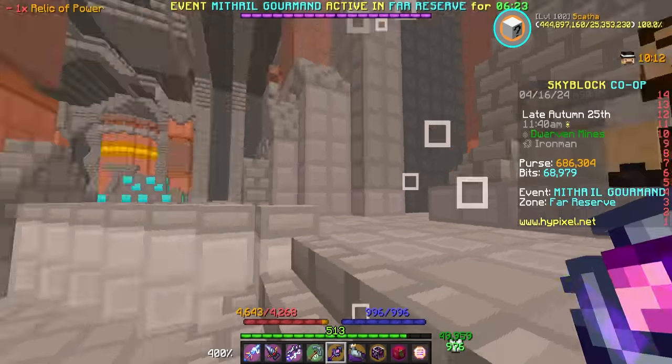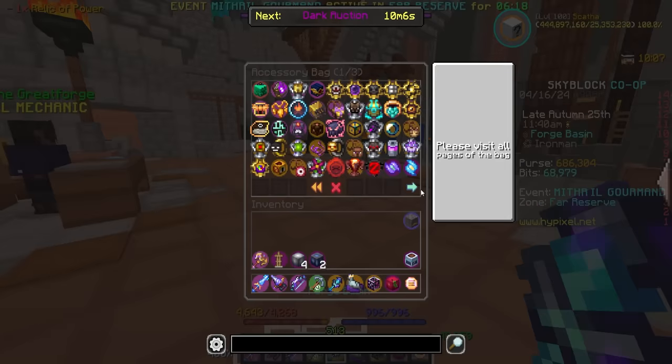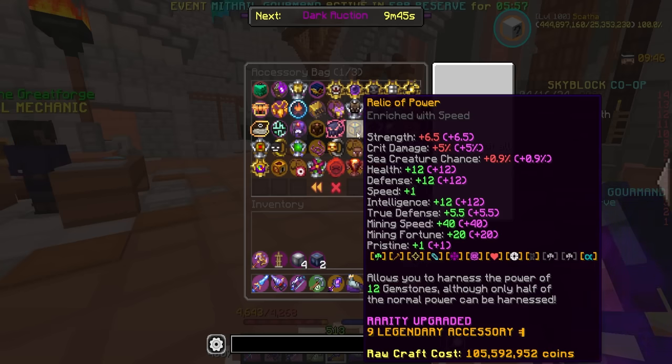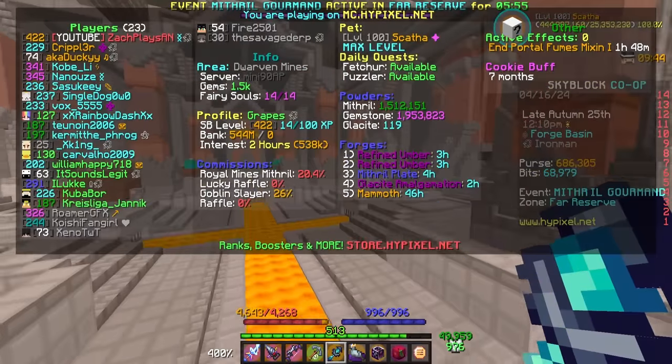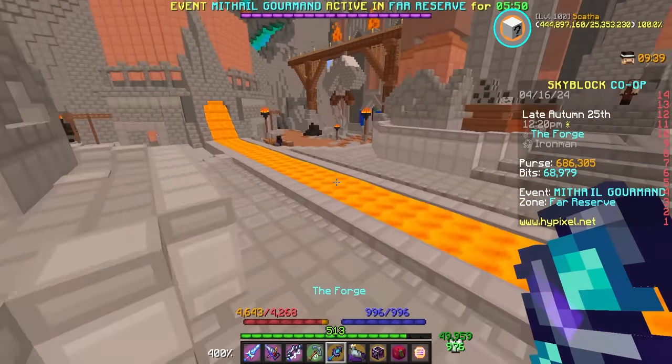Our Relic of Power cooked up quite nicely — let's go ahead and slap it back into the accessory bag. Unfortunately, no new Skyblock XP until we get those two brand new Perfects, because otherwise it's the exact same. But at least we're getting some extra stats from it — an extra 5.5 True Defense, which is really nice, an extra 5% Crit Damage, which is also quite good, and a 0.9% Sea Creature Chance. Just passive stats from this thing — this accessory is always sick.